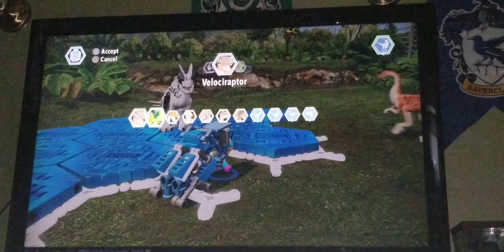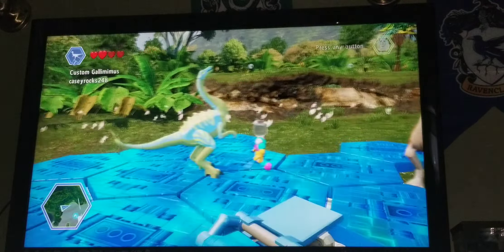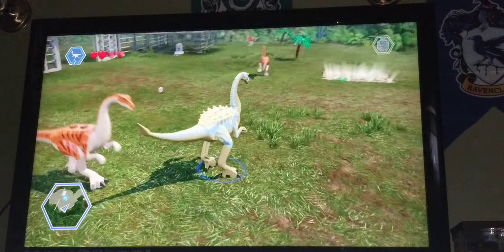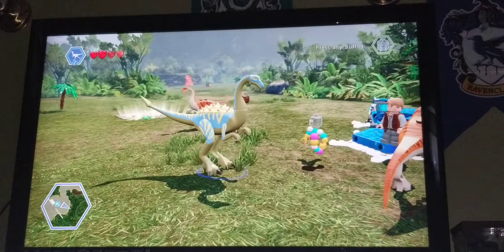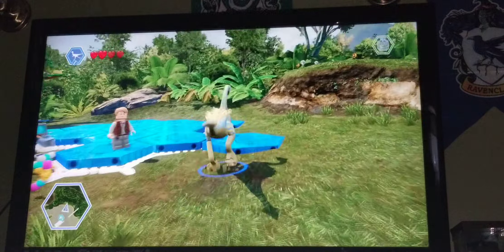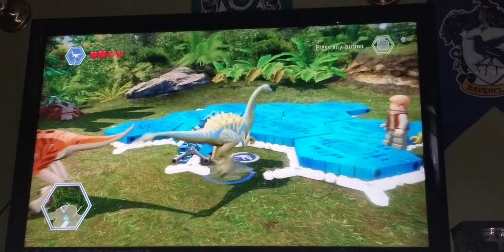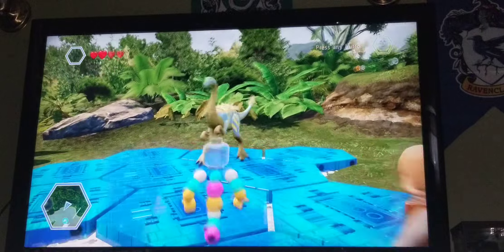Moving on to the gallimimus hybrid — this one's a little bit different. It actually has an ankylosaurus back and then it has the dimorphodon tail. Here are the attacks. Nothing really special with this one; this one cannot camouflage.